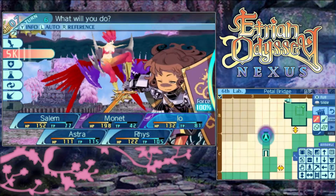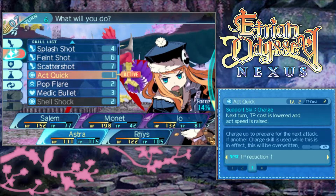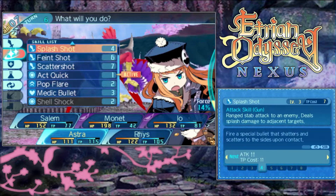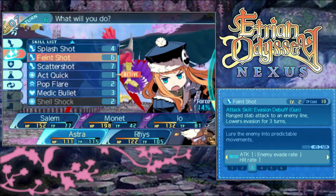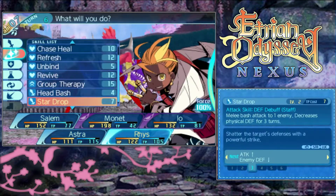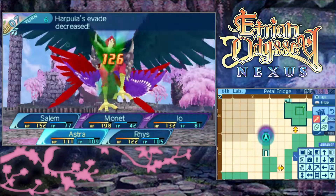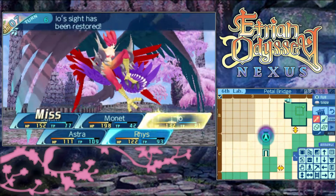Let's Heatsink - we have to be very cognizant of how little TP she's got left. Laura's Evasion for three turns - yeah, let's do that. And Refresh. We need Reese to move before Eo, because Salem's the big damage dealer.